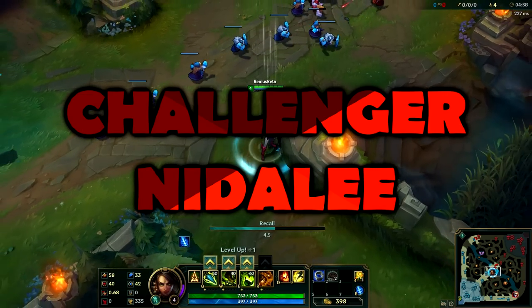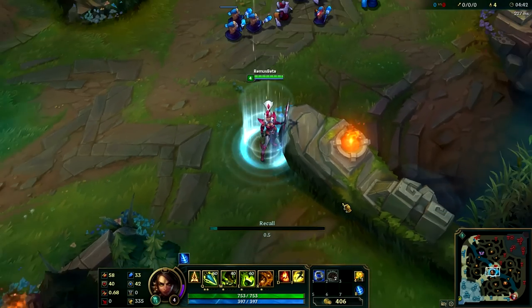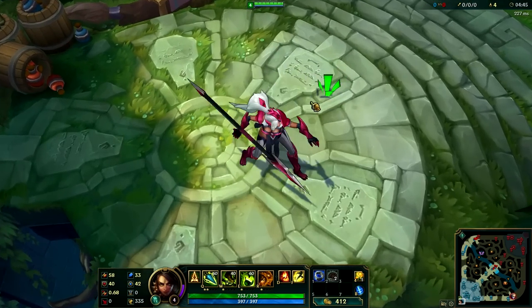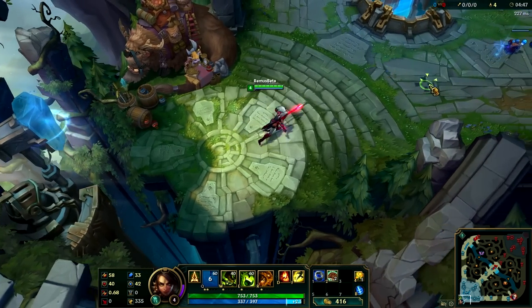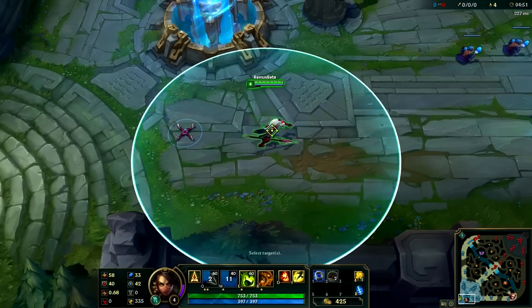So this is the normal form - looks pretty damn nice. I don't like pink, but she's not bad. I like the textures and everything. And the abilities look pretty damn cool. Look at that trap as well for the heal - nice little effects.